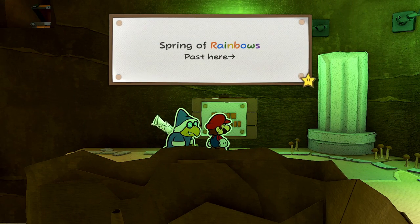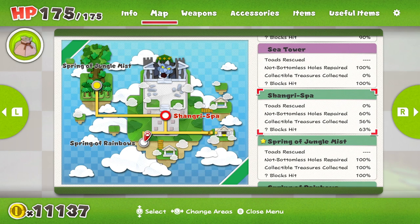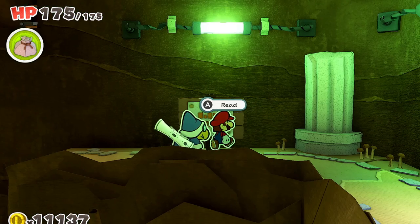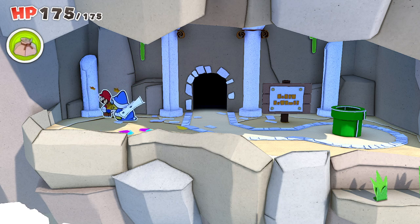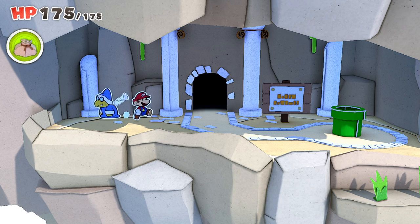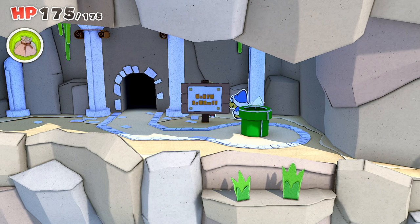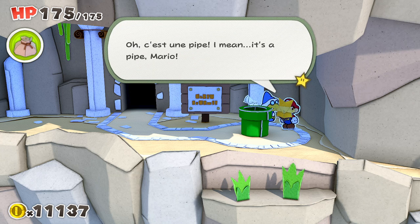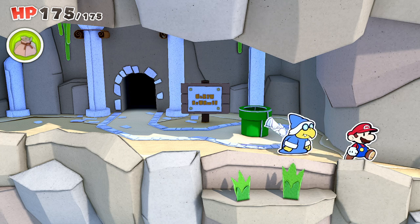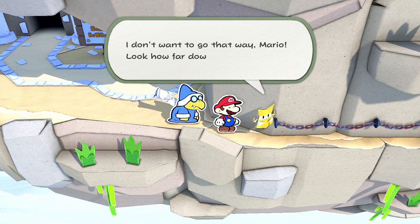The sign says: Spring of Rainbows past here. Do we have any toads to save in this area? Apparently there are some in Shangri-Spa — I haven't found any just yet, but maybe soon. Anything around here? Not really. Spring of Rainbows just through this pipe. I feel like this is a trick or trap of some sort — it's just a pipe, Mario. But that passage is narrow — I don't want to go that way. Look how far down it drops.